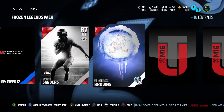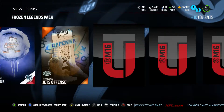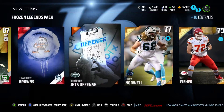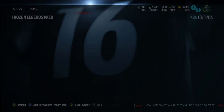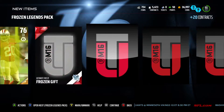Starting off with an Andre Reed, Emmanuel Sanders, three elites in a row — we got triplets! Can we get four? Oh, that's unfortunate. Not a bad pack to start us off — got an Emmanuel Sanders and Andre Reed collectible. Looking for the new LT collectibles and any legend players.